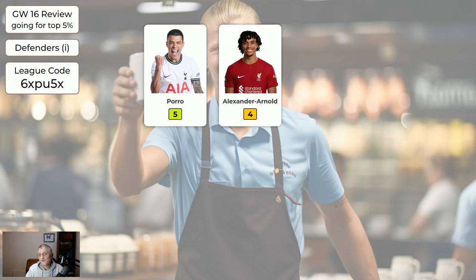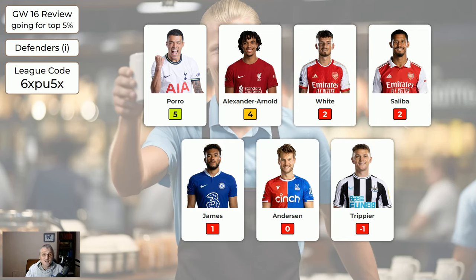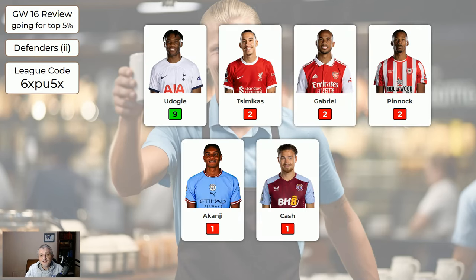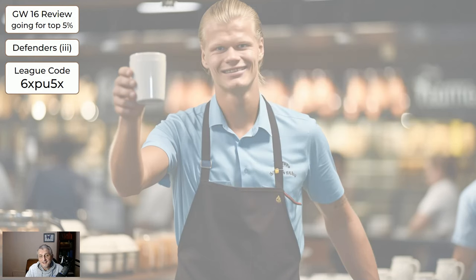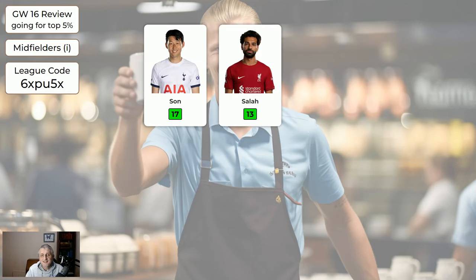Regarding the expensive defenders: Porro 5, Trent 4. The rest did nothing apart from Trippier who got minus one because Newcastle let in four goals against Tottenham. Trippier also got his fifth yellow of the season so he's going to miss next game week. James was on for a few minutes before going off injured and is now out for weeks. Udoggi got nine; the cheaper defenders did nothing. LaSalle got a minus one. But across the board globally, most managers got a green arrow if they had Salah and Son with one captain.